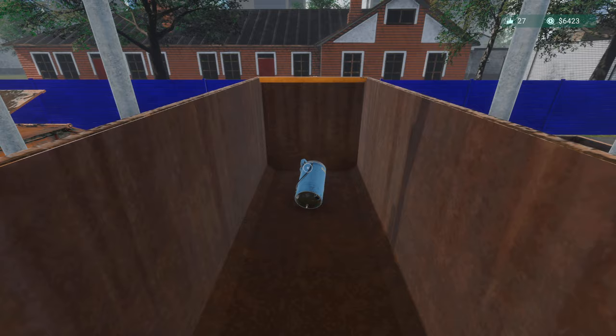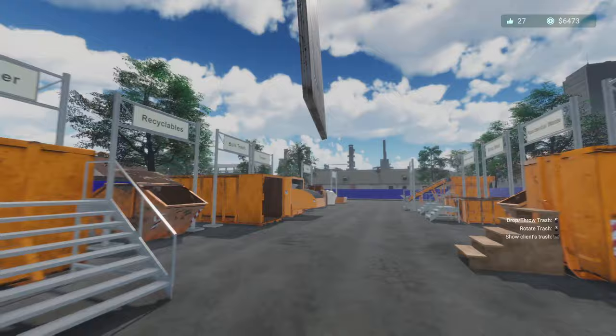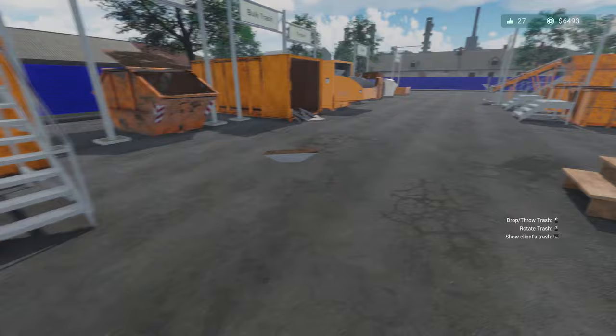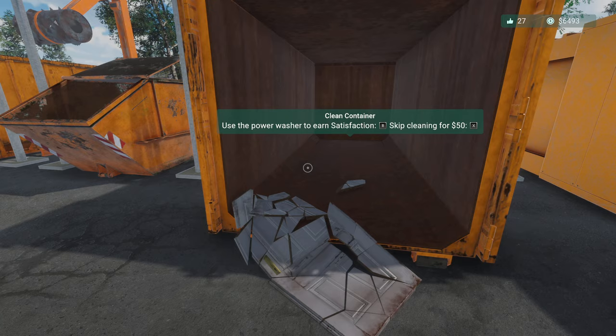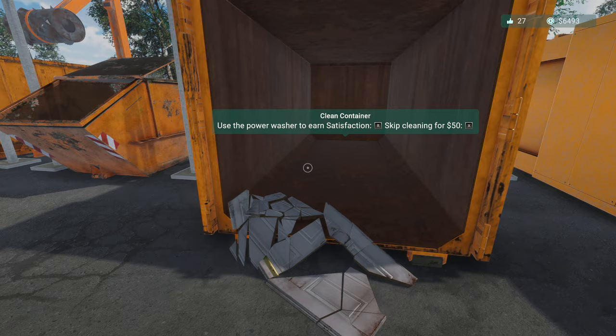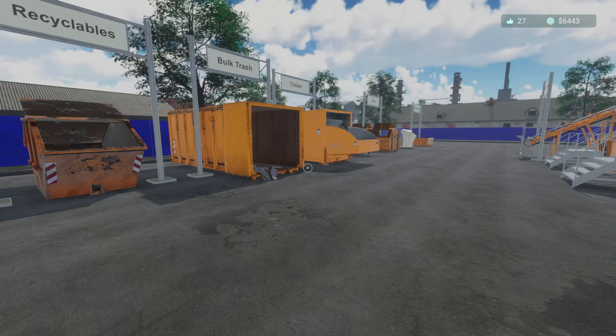A mangle — I'm guessing that will sell as an appliance. In the bag — yeah you can do it this way if you want, which is handy. Use the power wash tool — now, washing used to take a while but now you can skip it for 50, or use the power wash tool properly for satisfaction. Skip it for 50 and it gets done straight away.